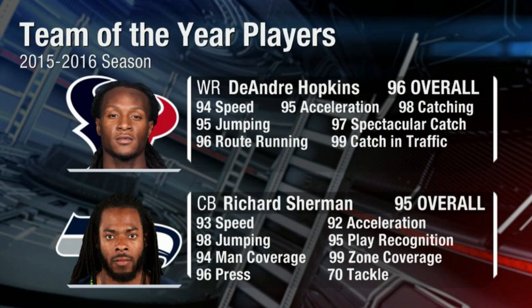This new card is a slight upgrade, but the major thing that upgraded in my opinion is speed and acceleration. We're going from 91 speed and 93 acceleration on his ghost item to 94 speed and 95 acceleration. So DeAndre Hopkins goes from being one of the slower possession receivers to actually having some potential to beat cornerbacks deep. He's only six foot one, so he doesn't quite have the go-up-and-grab-it deep ball ability, but he does have 95 jumping, 97 spectacular catches, and 98 regular catching.